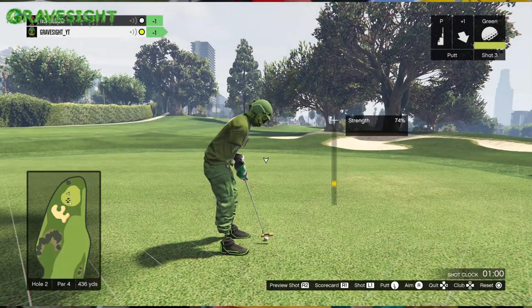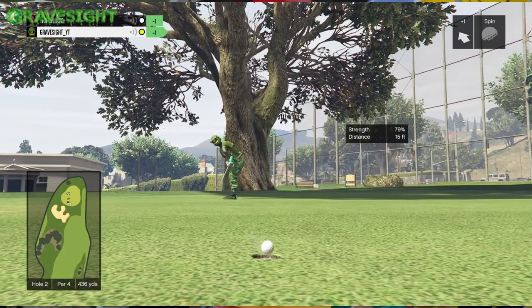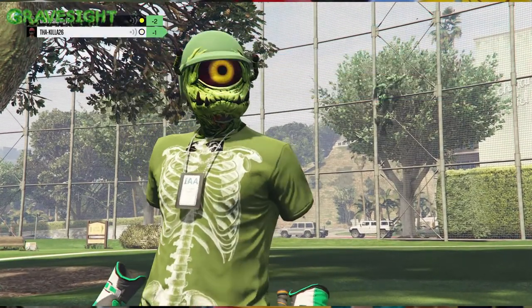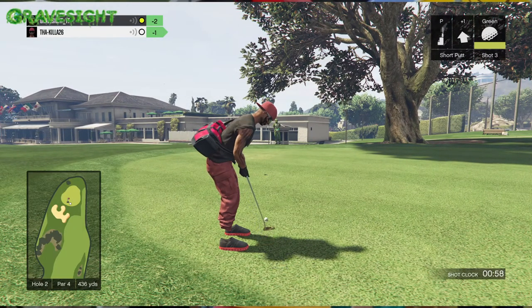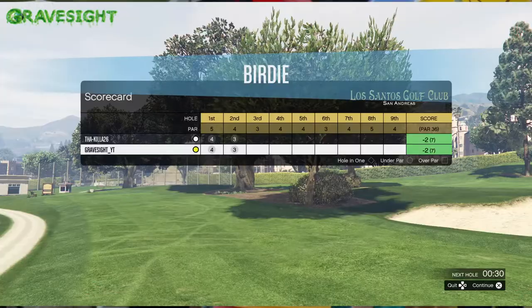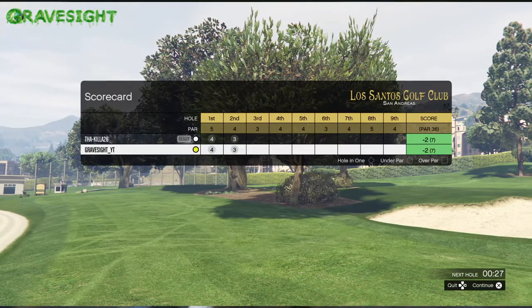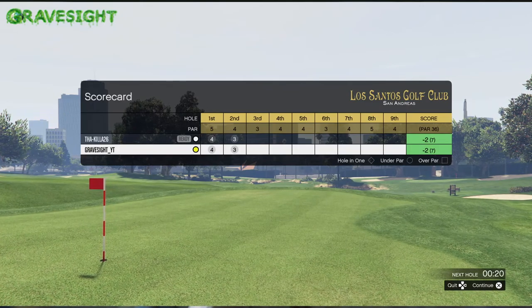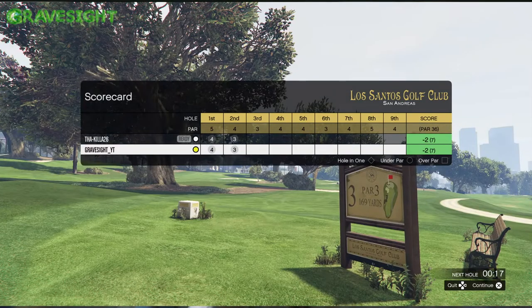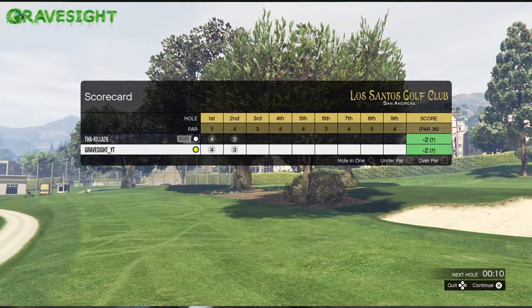This is hole number two, so it's going to be a straight putt in — you shouldn't have to deal with any curvature whatsoever, totally flat. For this putt it's quite far away, so a little bit over strength. I was able to dominate that putt. When you guys are putting, you shouldn't have to worry about the wind too much. My friend was able to land a birdie. We're both looking good — both at negative two. By hole two you should be at least negative two; you definitely don't want to be in the red at this point.